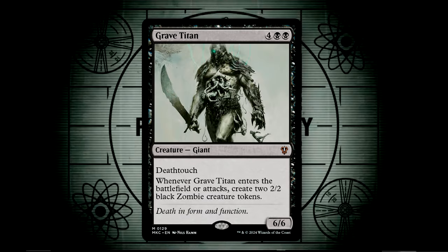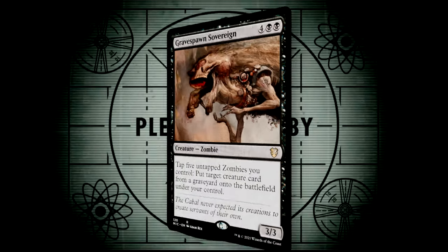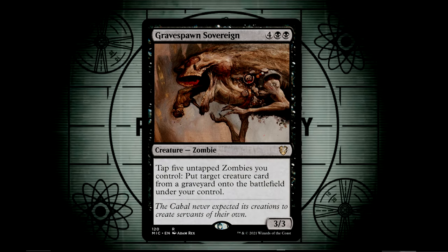Grave Titan is a classic zombie engine, creating two 2/2 black zombies whenever it enters or attacks. Grave Spawn Sovereign lets us tap five untapped zombies we control to reanimate any creature — this includes our opponents', and so as we mill them of their precious cards, we can just yoink the ones that are best for our own personal use.